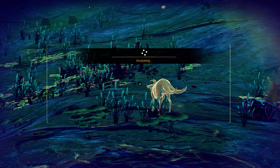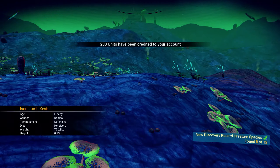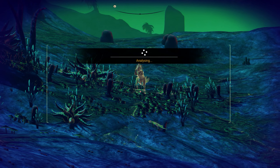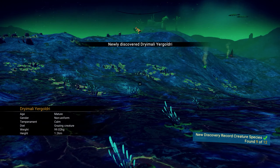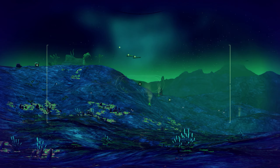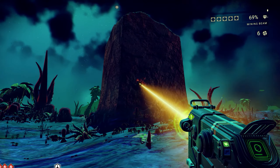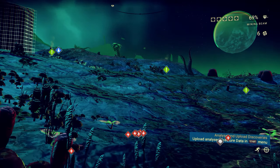Hello everyone and welcome back to No Man's Sky. We're in a new galaxy. I just stopped off on this planet and it seems to be teeming with life. It's very colourful and these huge, great big dinosaur things which are frankly quite terrifying. I haven't even scanned them yet. As you can see my radiation levels are going down a lot. It's got extreme radiation storms going on.